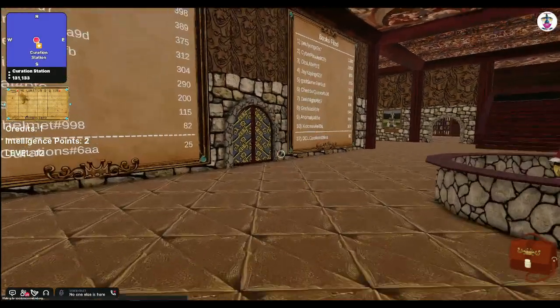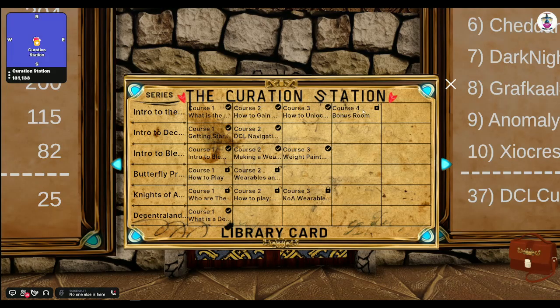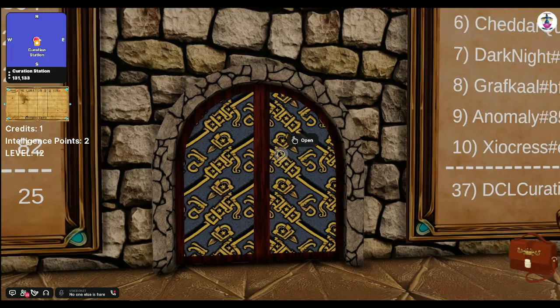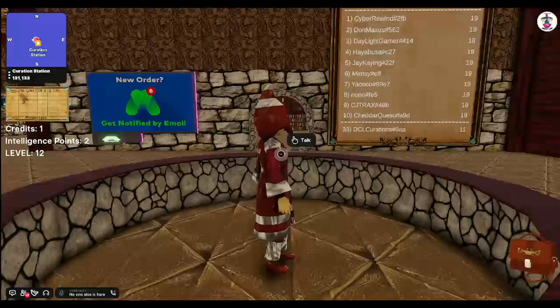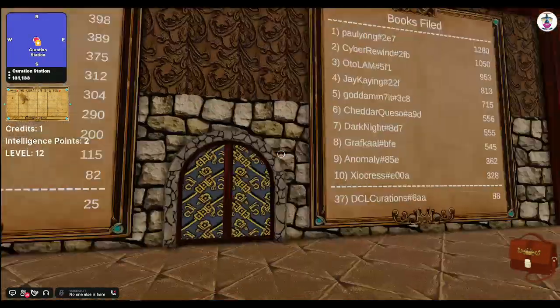The wearable room will currently be locked until you successfully complete this intro series. After completion, you can head back and talk with the librarian, which will give you access to questing and to the wearable room.